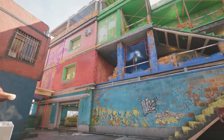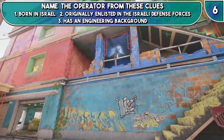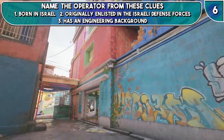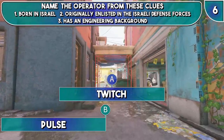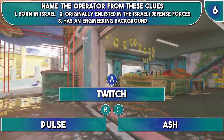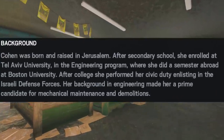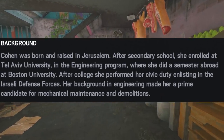We're going to move on now to question 6 — name the operator from these clues. Number 1, they were born in Israel. 2, originally enlisted in the Israeli Defense Forces. And 3, has an engineering background. Is it A, Switch; B, Pulse; or C, Ash? Did you get the answer? Well it is C, Ash. She was born in Israel, enlisted in the Israeli Defense Forces, studied engineering at Tel Aviv University, before eventually transferring over and joining the FBI SWAT.